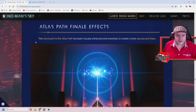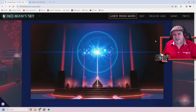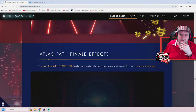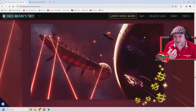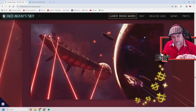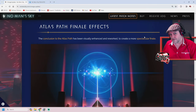Atlas Path Finale FX — the conclusion to the Atlas Path has been visually enhanced and reworked to create a more spectacular finale. I was thinking — we can have multiple ships and multiple multi-tools, so I would love the ability to have maybe three different freighters. Maybe they could allow us to have three separate freighter bases. We've got living freighters, pirate freighters, and normal freighters — Hello Games, if you're listening, that'd be nice.